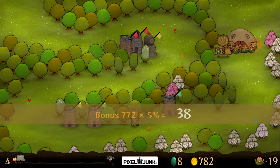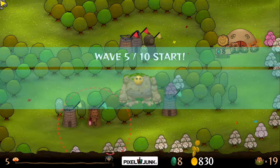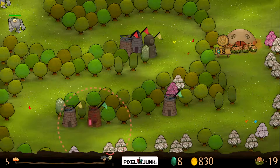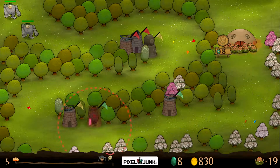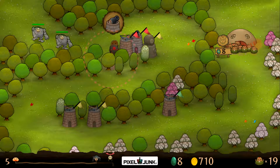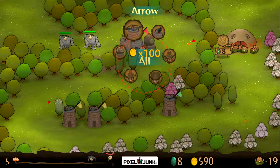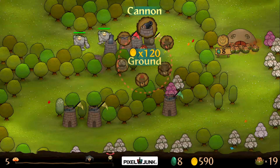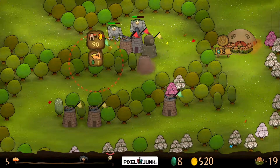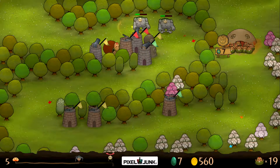Gotta grab those coins. Let's get back to upgrading - here comes a rock monster, remember they have a lot of armor. Let's get another cannon, actually let's get two cannons - we have tons of money, you don't want to just sit on it in this game. Oh, I accidentally had the ring on auto-sell again - I sold a tower. Stupid rock monsters.